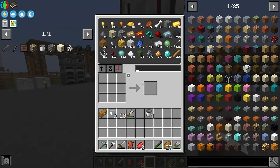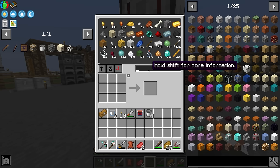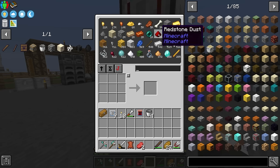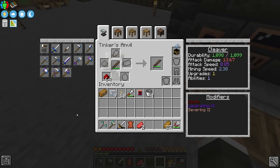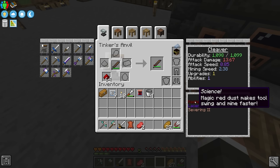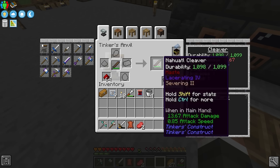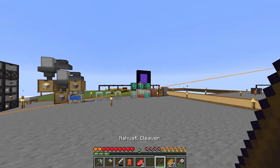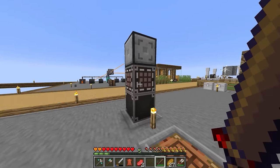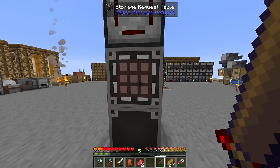We could increase attack damage even higher with nether quartz, but we still don't have much. One thing we can do is add redstone to the cleaver to increase attack speed. Adding redstone gives the sword Haste, taking up one upgrade slot, and increases attack speed from 0.81 to 0.85. We can push it to Haste 2 — it's still pretty slow but marginally faster than before.